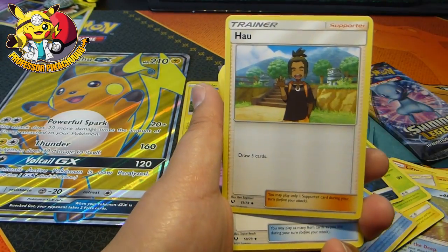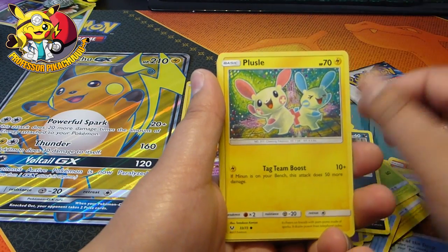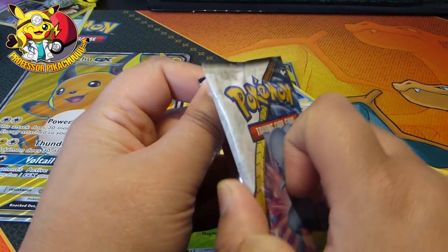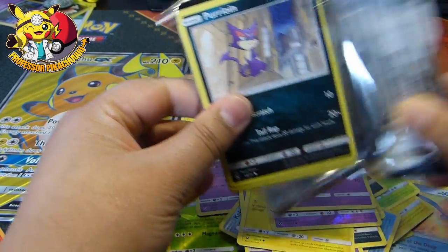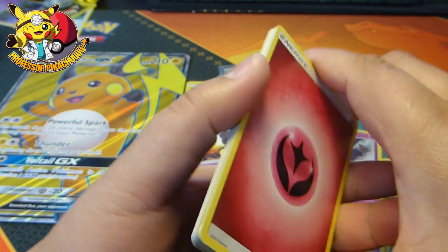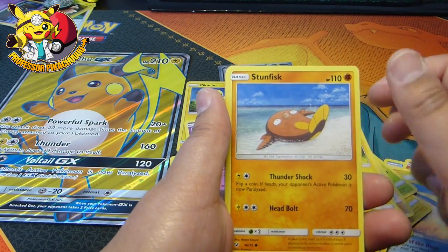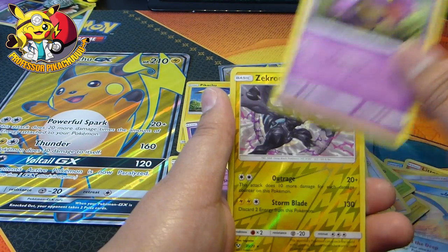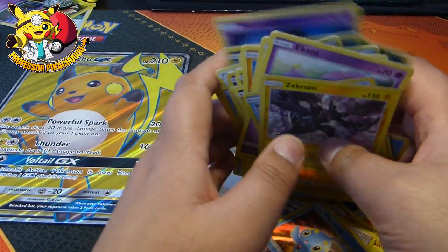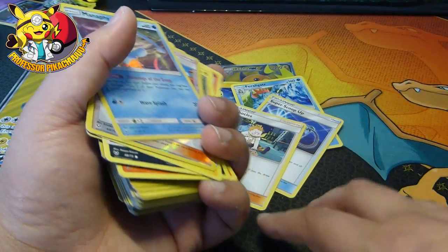Energy, damage mover, Qwilfish, Shroomish, Gulpin, Purloin, Plusle, Gulpin again, and then a Latios. How can they not even give me one Shining Legends good card? This is really bad: energy, Venusaur, Lilligant, Carnivine, Purloin, Minun, Stunfisk, Breloom, Ekans. So out of that, I got nothing.